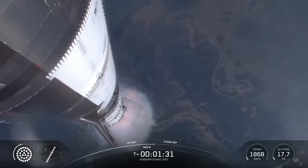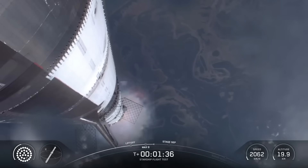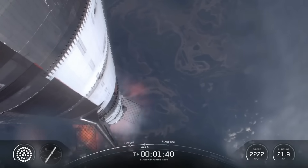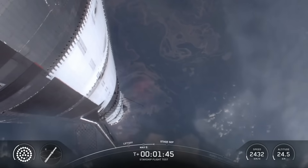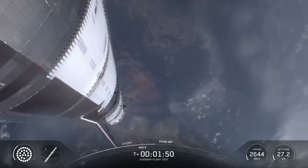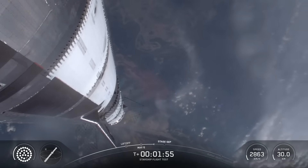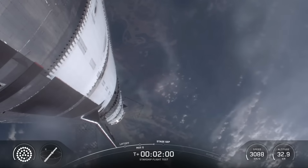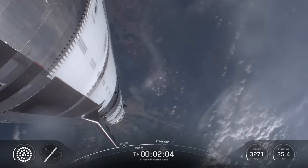To get ready, the booster will shut down all but three of its Raptor engines. The clamps holding the two stages together will release, and the Starship second stage ignites its engines. The ship then separates from the Super Heavy booster and heads to space. At the same time, the three engines still firing on Super Heavy will flip the booster around. Ten more engines will ignite for the boost-back burn, putting the first stage on the path for splashdown in the Gulf. The hot stage ring will be jettisoned for this flight, just after the boost-back burn. So we're about to shut down the first stage and perform hot staging.